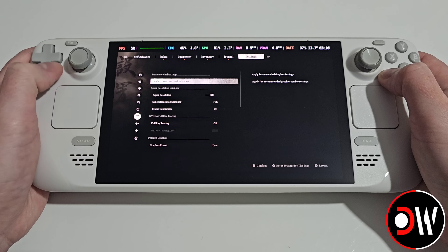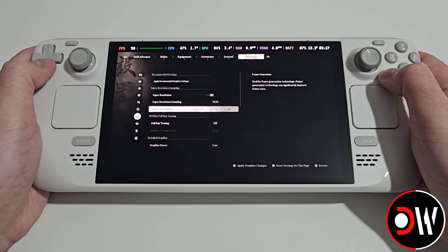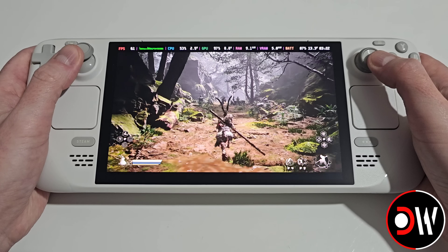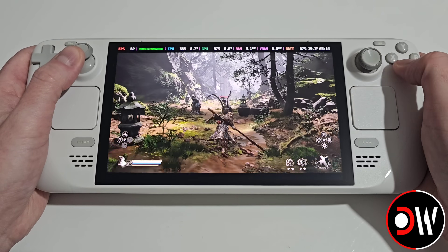When we go back to settings and change FSR to DLSS, making sure frame generation is on, apply and confirm — we can see that our FPS is now 60 and frame generation is working as expected.